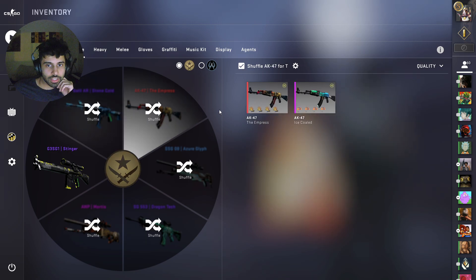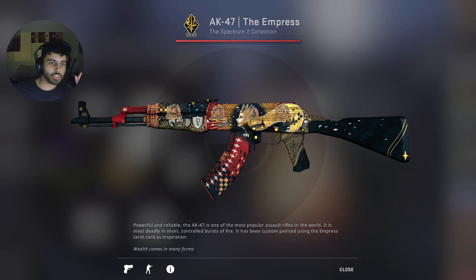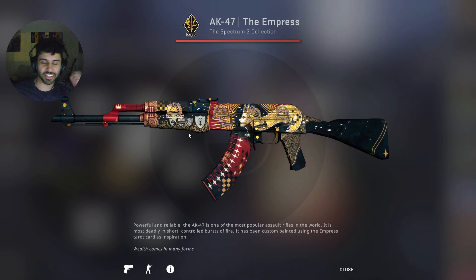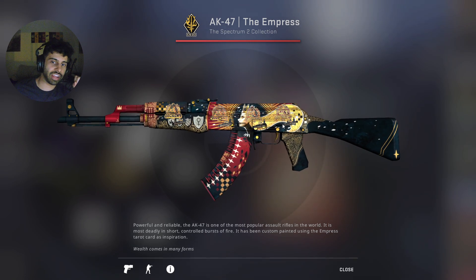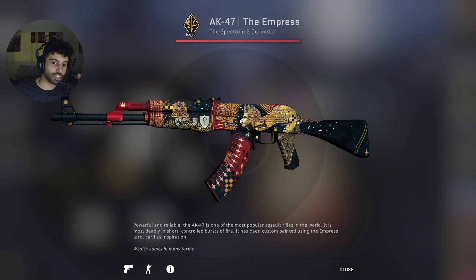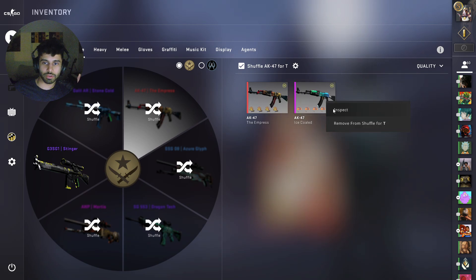Moving on to the AKs. The AK Empress was one of the first skins I ever got and has always been one of my favorites — I love the colors and the design, it really speaks to me. For stickers, I went with the Godsent stickers from Stockholm — really nice stickers, I love how Illuminati they are. They fit in with the skin really nicely; the sticker blends in with the crown and hair. It doesn't take away from the complexity of the skin's design — it just adds to it with a nice golden highlight. One of my favorite crafts I've made.